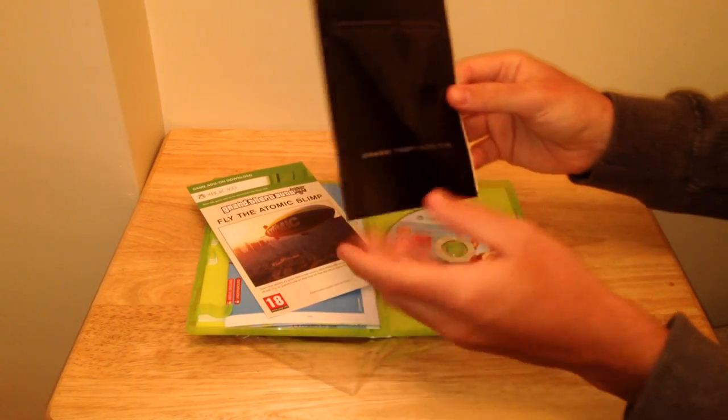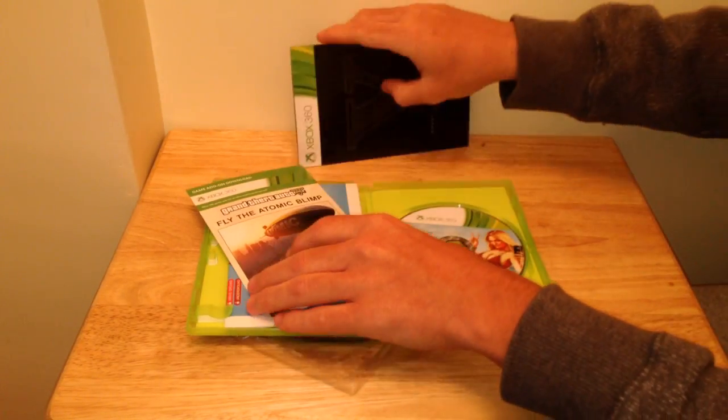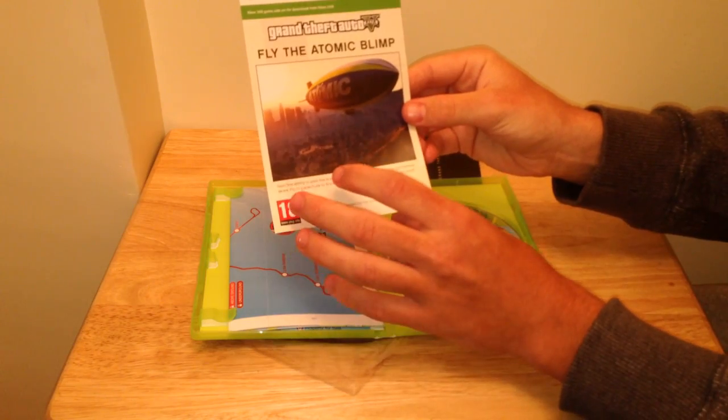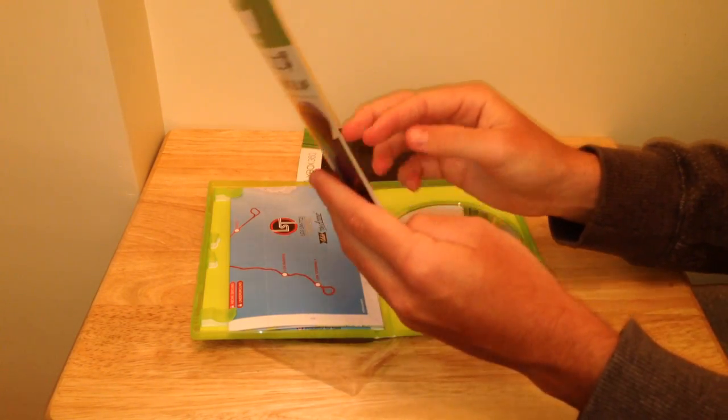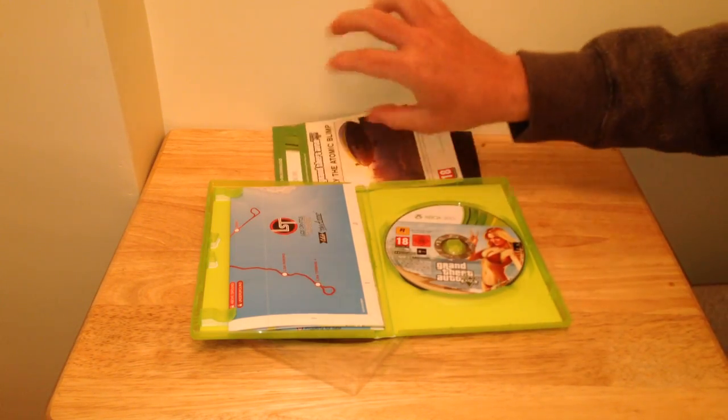Inside there's a leaflet with the Grand Theft Auto 5 button layout for the Xbox 360 edition. There's also a code to fly the atomic blimp — I did not know this. I'm not going to show you the code because that code is for me, but I'm definitely going to redeem that.